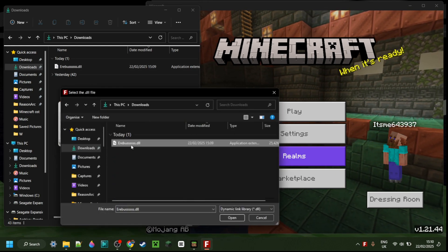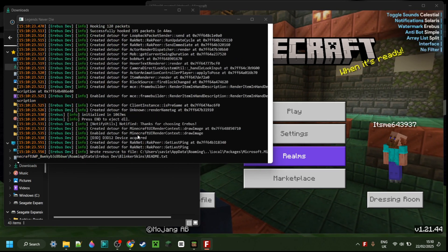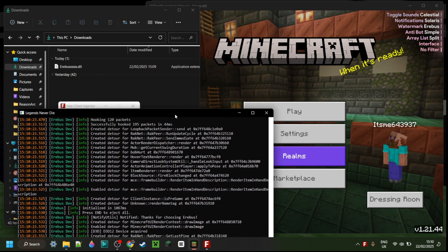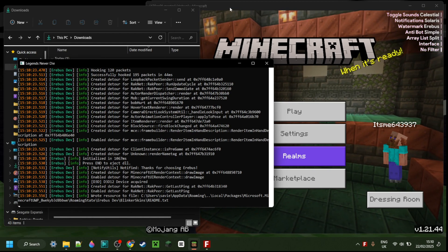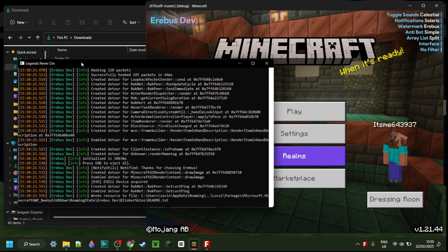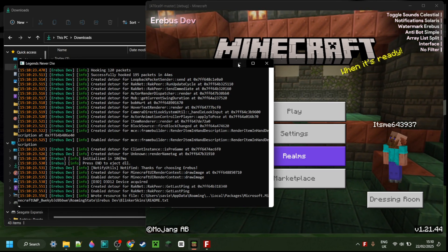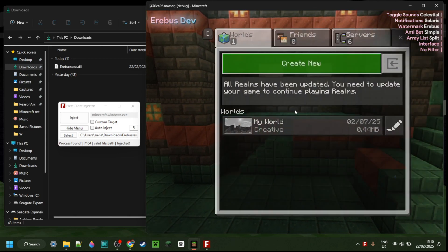Anyways, here we can simply select Erebus from our downloads and inject it using FateKline Injector — it's my preferred injector, and I will link this in the description below as well. As you can see, this is a Solstice skid — it's skidded on the dev build of Solstice. That's why the debug menu opens here. If you close this debug menu, it's going to close Minecraft as well, so I recommend just keeping that open. You can minimize it, of course.